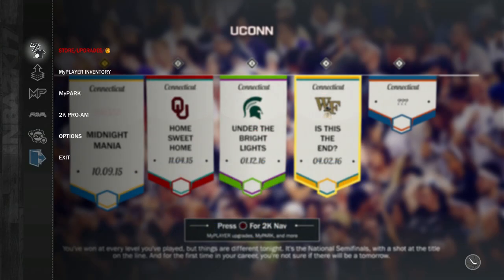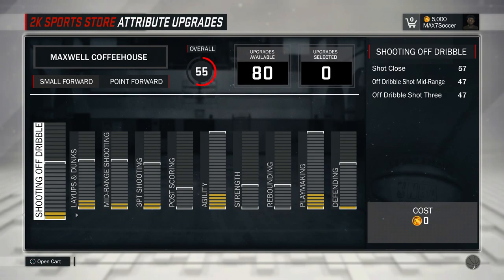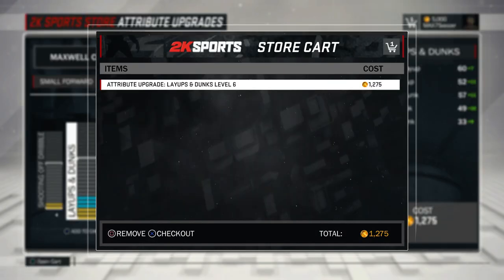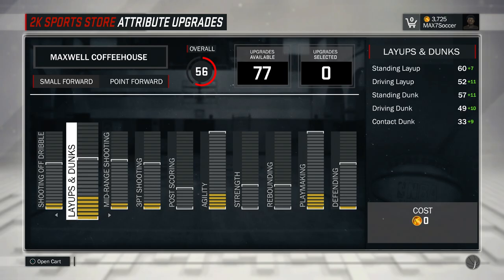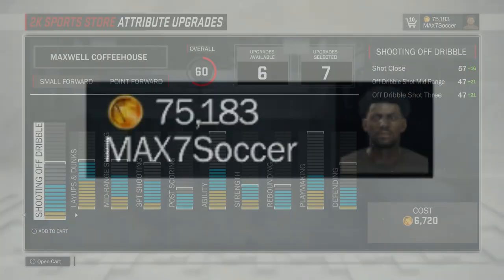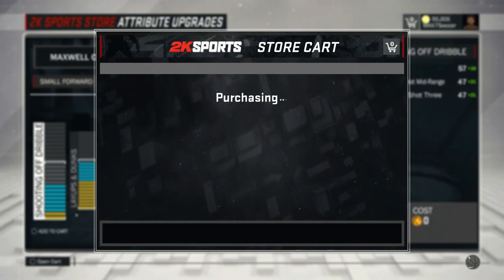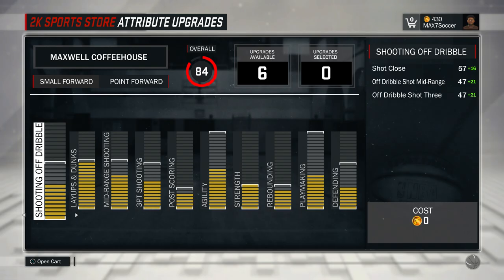The next step is to upgrade your player. Go to the main menu, then to attribute upgrades. What you want to do is upgrade your dunks and your layups — use most of your VC on that, then use your remaining VC on whatever else you want. I bought 75k VC for $20, which makes it so much easier to improve your character, but I'm not telling you guys you have to do this.